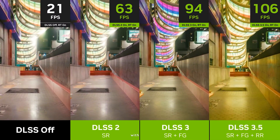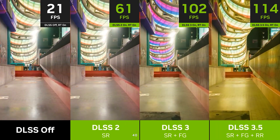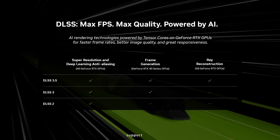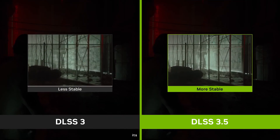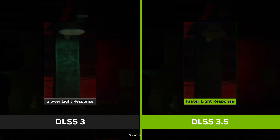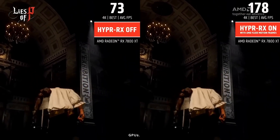NVIDIA has introduced a new version of DLSS 3.5 with improved ray tracing, and it won't be limited to the RTX 40 series. According to NVIDIA, DLSS 3.5 will confidently work on any NVIDIA graphics card that supports ray tracing and has the corresponding computational cores, starting from the RTX 20 series. This sets it apart from its predecessor DLSS 3, which was exclusive to the RTX 40 series. It is quite obvious that NVIDIA decided to make an answer for AMD FSR 3 with their wide range support of different GPUs.